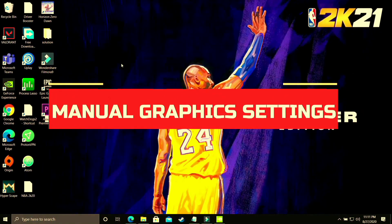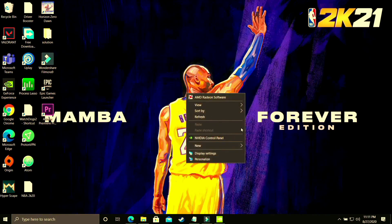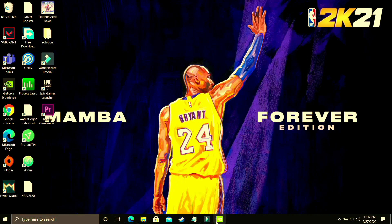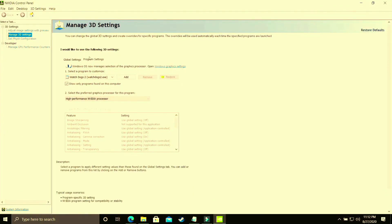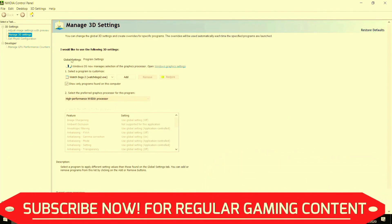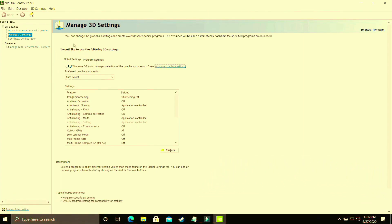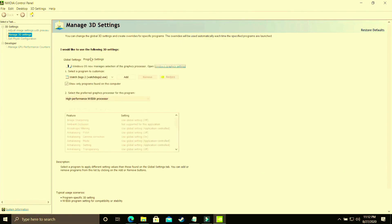This step is specifically for users who cannot change graphics settings in Windows 10 because they are on an earlier version of Windows 10 or Windows 7. Right-click on your desktop and go to the Nvidia Control Panel. If you have an AMD dedicated graphics card, go to AMD settings instead. I'll be showing for Nvidia users, but do the same in your AMD Catalyst Control Center. Make sure you are in program settings, not global settings, as they are two different things.